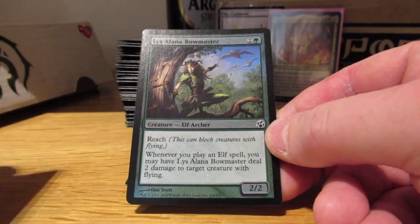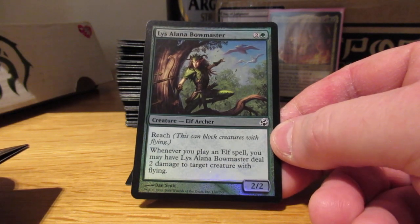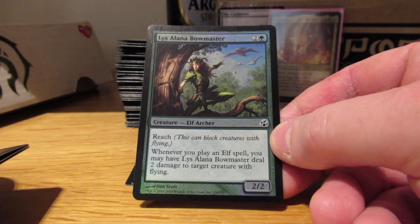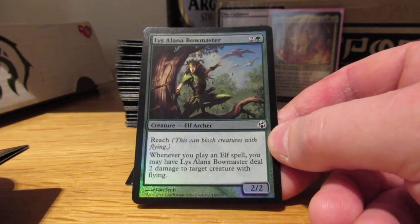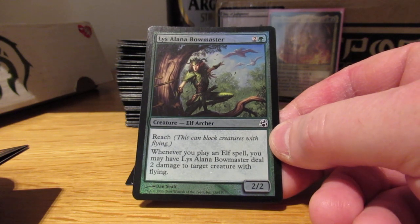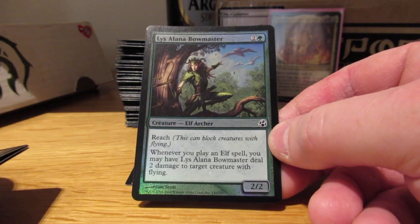Bowmaster — flying is a problem for me, and this also argues for keeping Aluren so I can flash Bowmaster into play, and then probably flash in two or three other elves from hand, dealing with the flying creatures coming at me. I don't know if it's going to work but I want to try it.